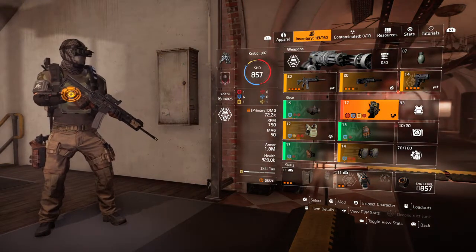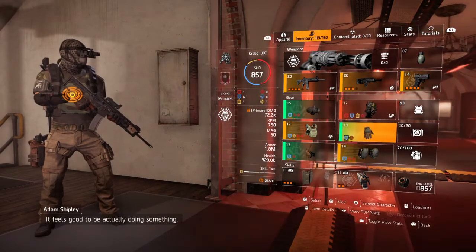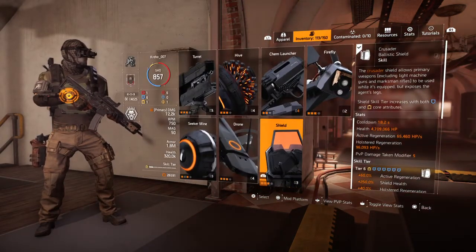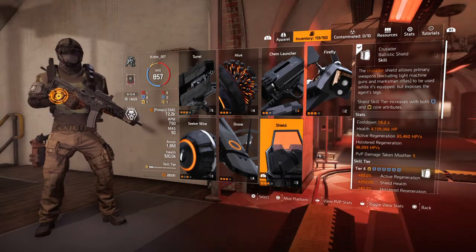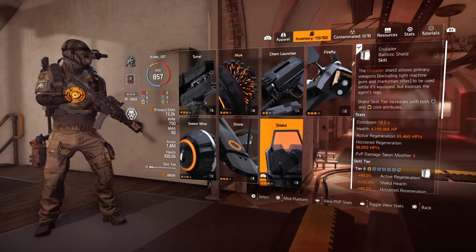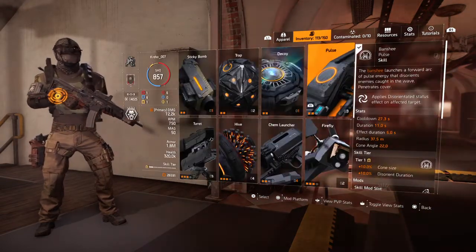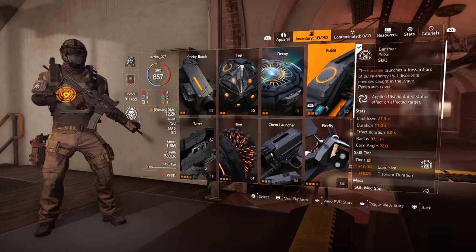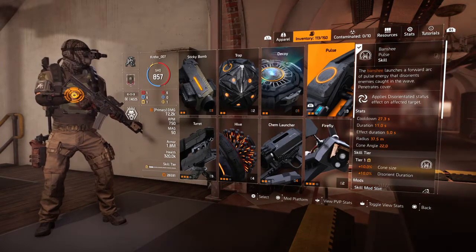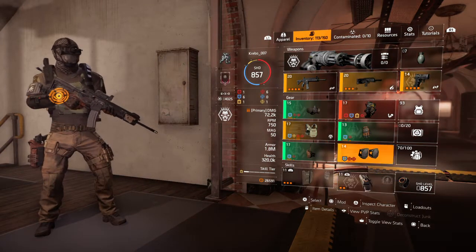This is more of a solo build — not actually a team build, because you have to kill the enemy to get the armor back. I'm using the Crusader Shield because it's Gunner, so I can't use the Striker Shield. This one is Tier 6 and comes with all the goodies. Because I'm running Gunner, I might as well run the Banshee since you get the mods for it.